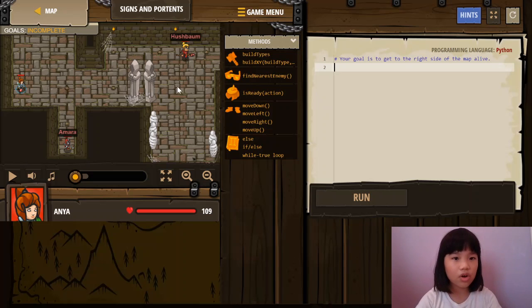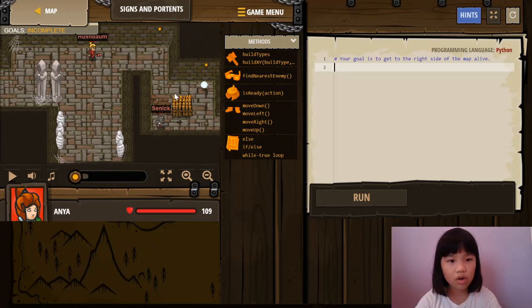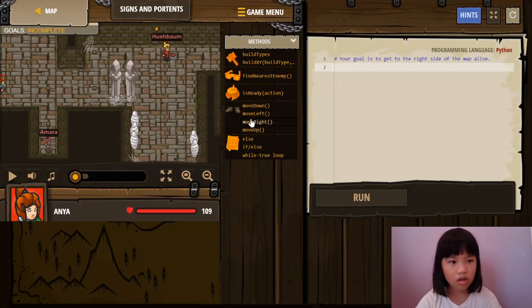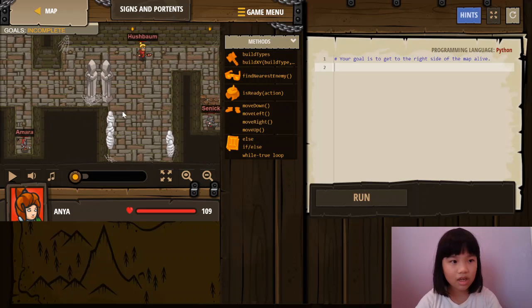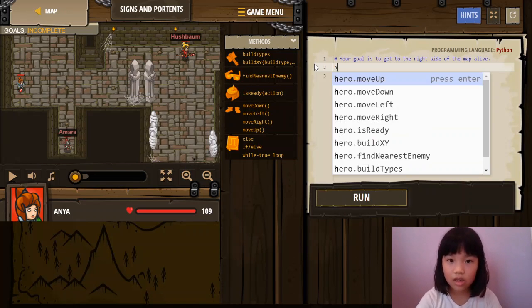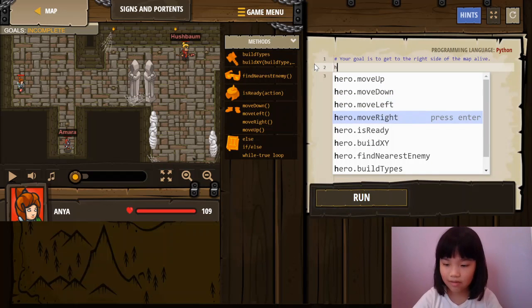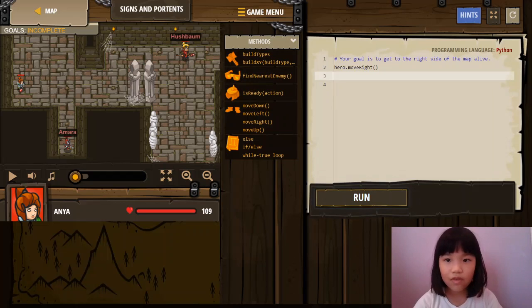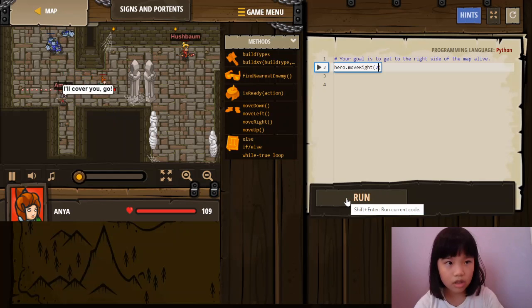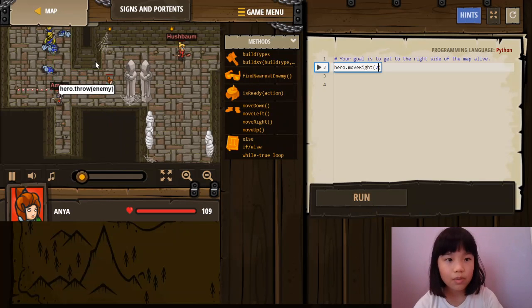So now we have to go all the way to the lightstone, all the way to the X, right here. But right now we're right here, over there. We need to go all the way to the X. So it says we have to move right, but we move right for two times. Press the add a 2 right here so it can move right two times. Now we move right two times.